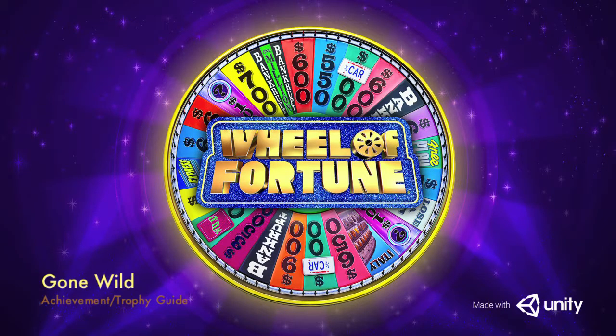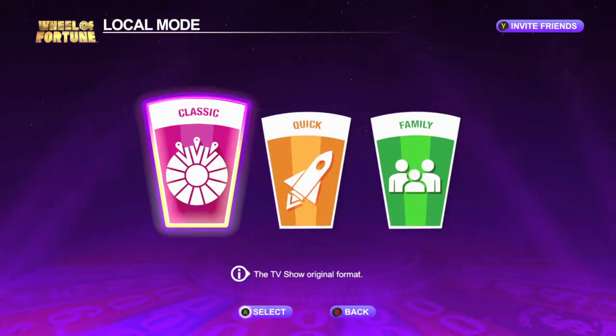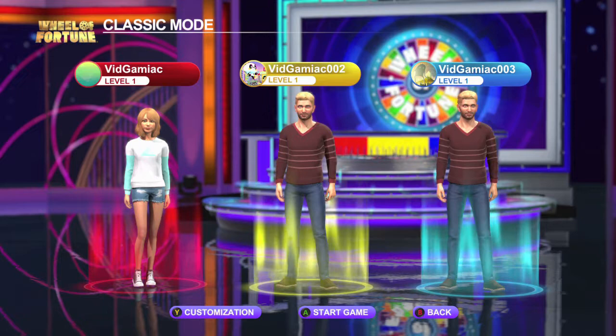Hey everybody, Sean here from VidGamiac.com. Here we are today back in Wheel of Fortune grabbing the Gone Wild achievement. This is to land on the wild card wedge five times across multiple games. This is another cumulative achievement that is best done in local classic with three controllers, so you don't have the AI to worry about, and get to spinning.